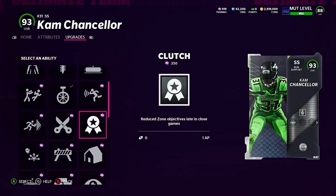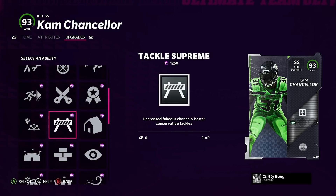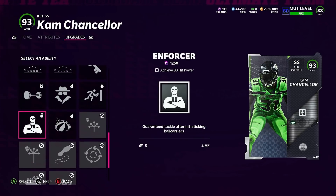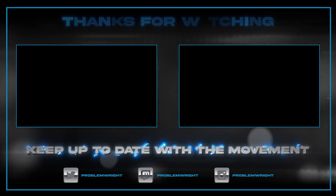Strip Specialist costs one AP — it says it reduces tackle penalty while trying to strip the ball. I haven't seen a lot of strip animations this year, but maybe it works. Enforcer triggers at 90 hit power and says guaranteed tackle after hit sticking — it doesn't specifically mention causing more fumbles, but these abilities often do things beyond their description. I'll test it this week and let you guys know. Thanks for watching — like, subscribe, turn on notifications, and I'll see you in the next video.